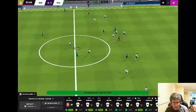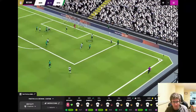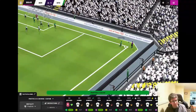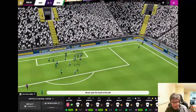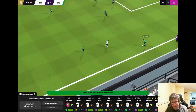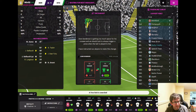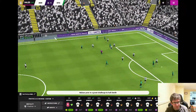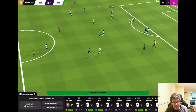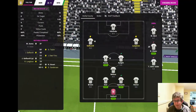Caffaro's cross is deflected behind for a corner. Out-swinging corner from Caffaro, headed away. Smith picks it up for Stoke, gives it to Caffaro who crosses again — Longman clears. Inside the last minute of normal time but there are 4 added minutes. The very last minute of stoppage time — the cross is blocked but Stoke come again. We do hold on. Final score: Derby County 2, Stoke City 1.